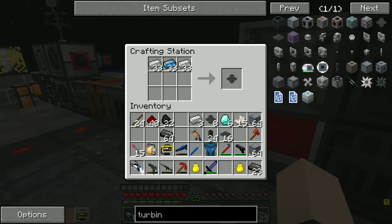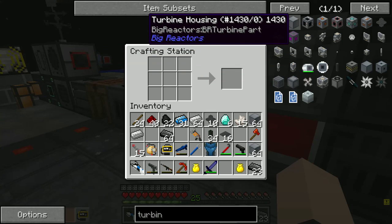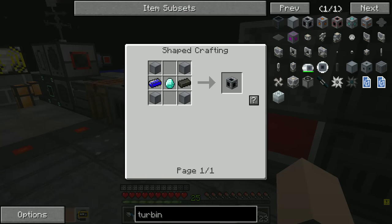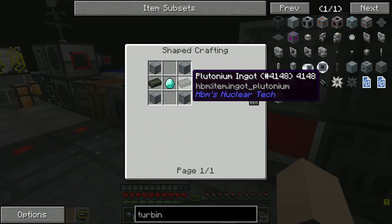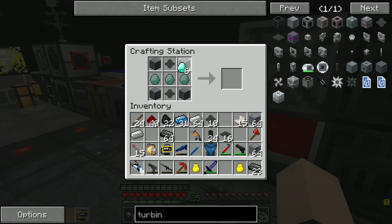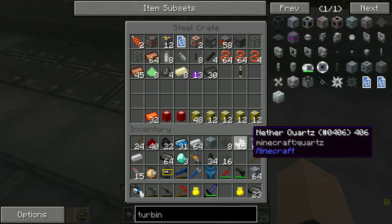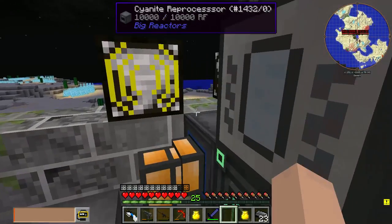Now we need to grab everything from downstairs and slap it together. We're probably gonna assemble the turbine rotor shafts now, which is just nice, isn't it? We should also make glass for it. Don't mind me, just trying to rebuild my house of glass. Nothing's more funny than including references that probably nobody else would get.